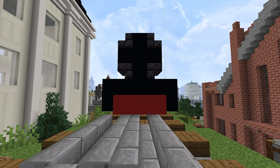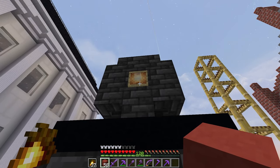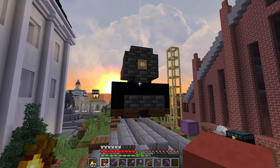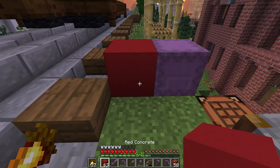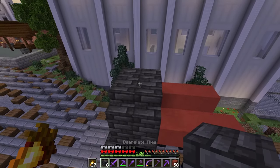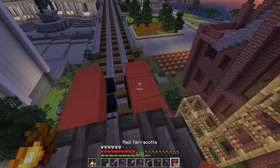Honestly it kind of looks like a face poking its tongue out. I've got to change a few of the colors. I just discovered that glowing item frames are really cool if you put glass in them - you can still see the glow through the glass and it looks like it's got a light in it. I'm going to switch to red terracotta because the red concrete is so bright - that's not a train color. I've also switched to deepslate here, looking pretty cool.